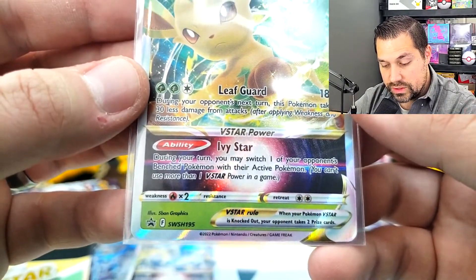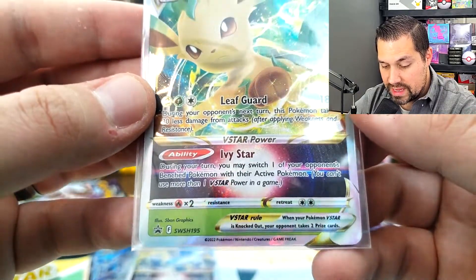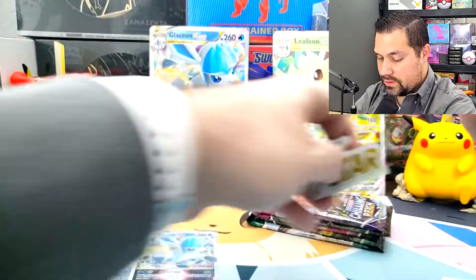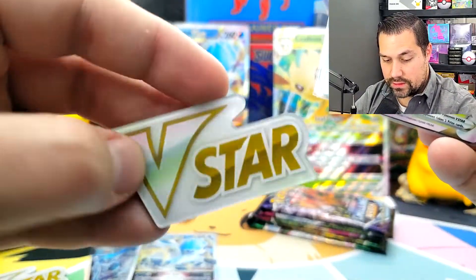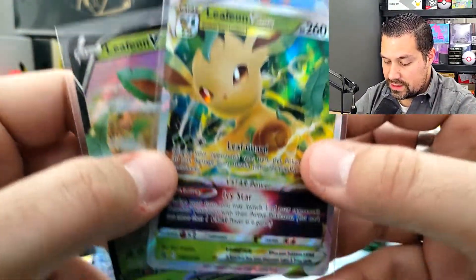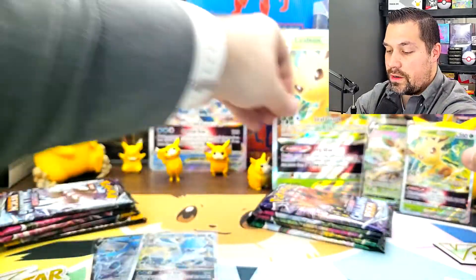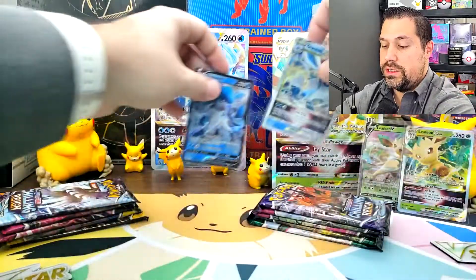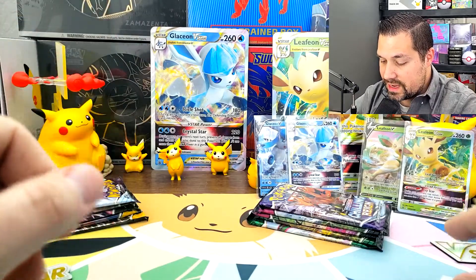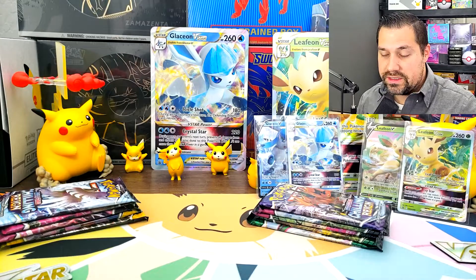During your turn, you may switch one of your opponent's bench Pokémon with their active Pokémon. You can't use more than one V-Star power in a game. Same thing — you have the token, same exact token, no differences on them. Use it, flip it over, and that's how that one works. And I think in gameplay the Leafeon V-Star will be the better use. Whether you play TCG online or in person, I think the Leafeon is going to be the better mechanic on the Ivy Star versus the Crystal Star of Glaceon V-Star.